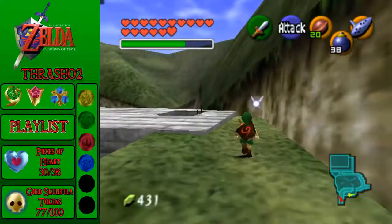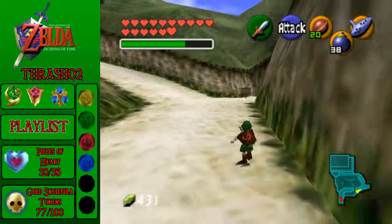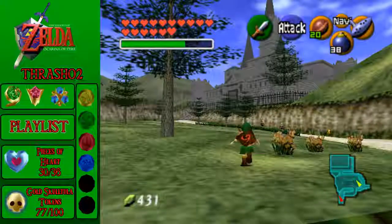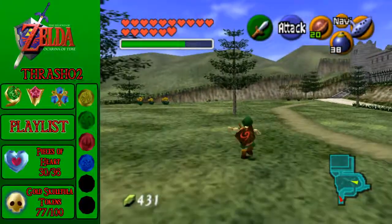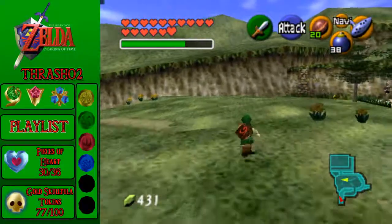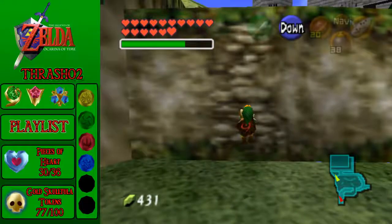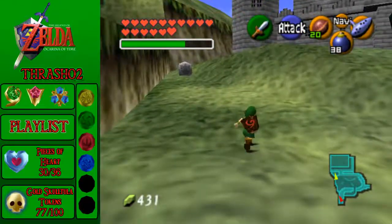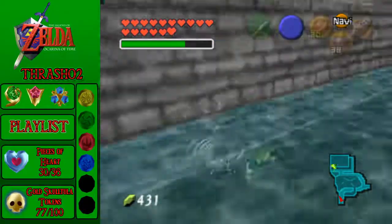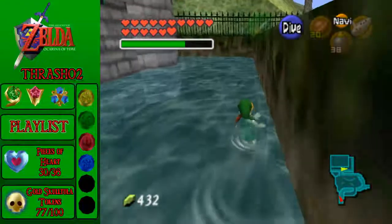I think it would have made the scene a lot more powerful if Ganondorf had broken the fairy Ocarina — it would make Ganondorf seem so much more evil. It would give Link a little bit of character, but not too much, because the point of Link is so he can be a blank slate so you can insert yourself into his shoes.